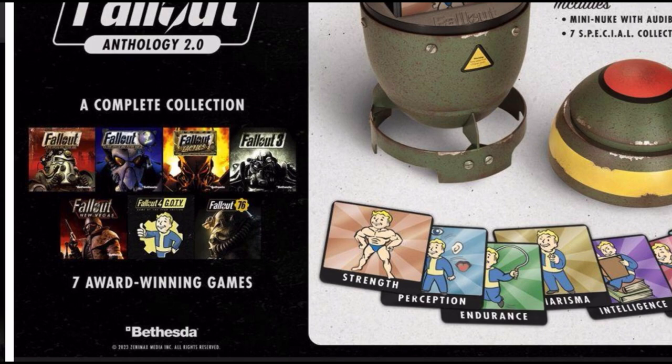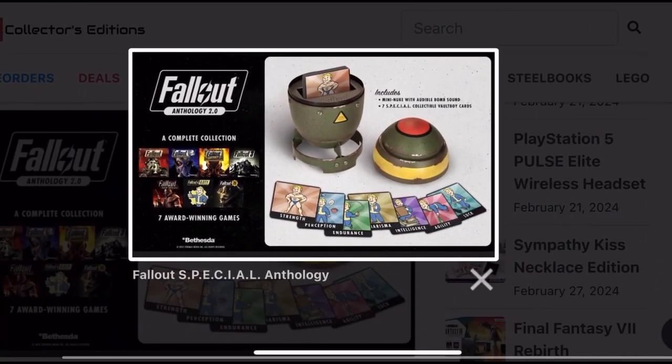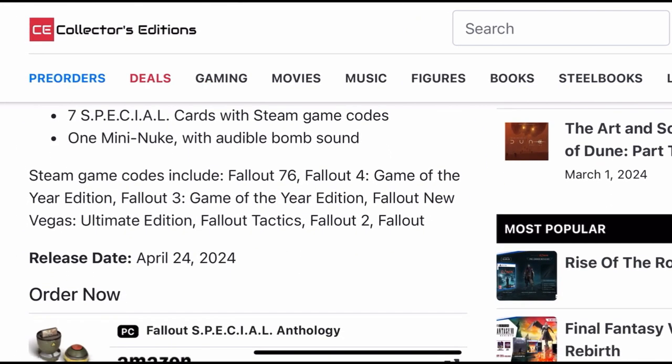Available starting today, the Fallout Anthology Edition is priced at $59.99. It's currently only for PC gamers, and there's no word on a console release, which might be disappointing for some. But for PC gamers, it's a steal considering the massive content volume and the unique collector's case.